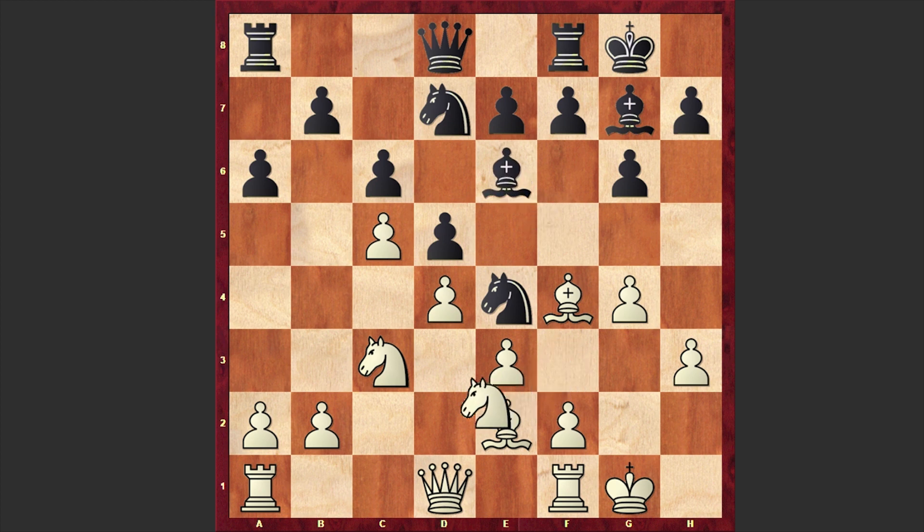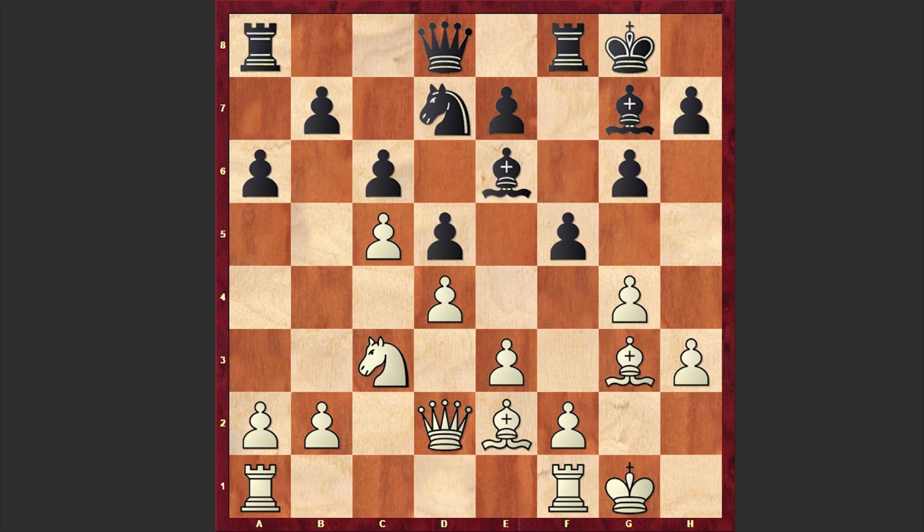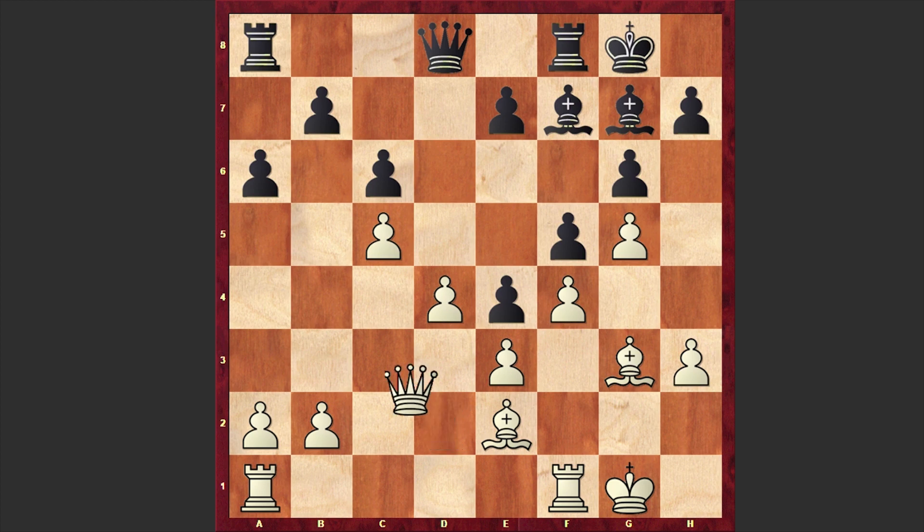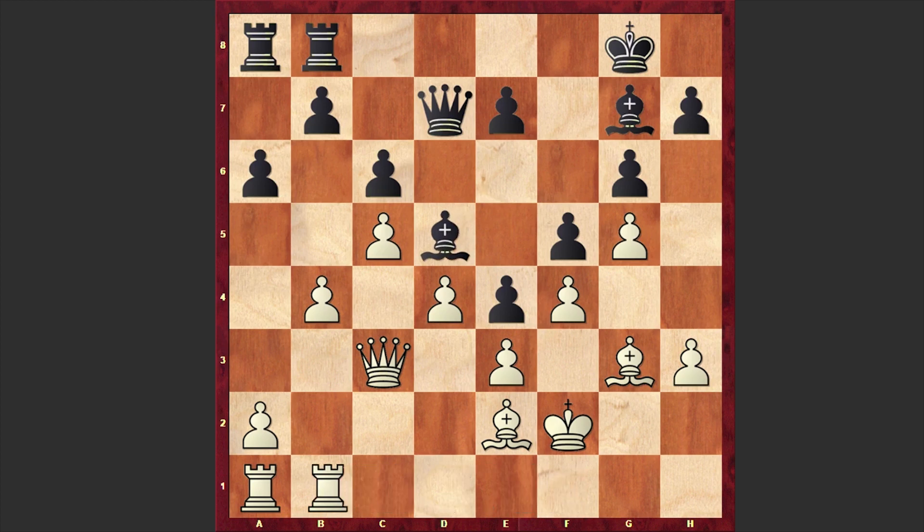Nd2 — white is forcing the exchange of knights — after which we have f5, Bg3, Bf7, and this time we have f4, Nf6, g5. Schenkland is also locking up the kingside. Ne4 and we have the exchange of knights on e4. We have a closed position where now we will see a lot of maneuvering by both sides, and we will go quickly through all those moves.